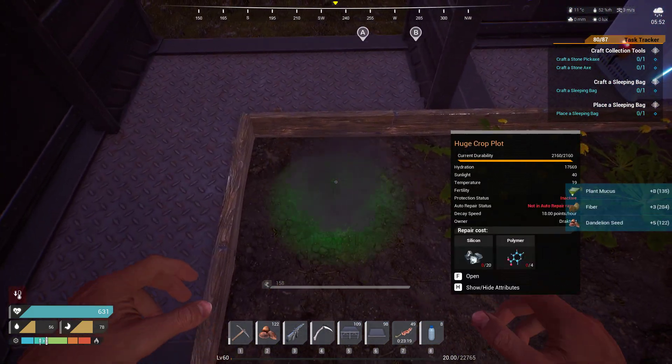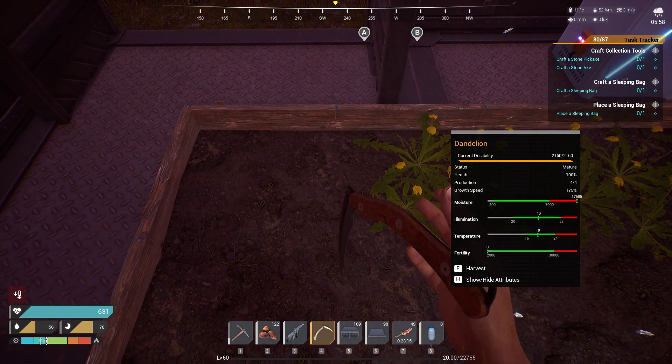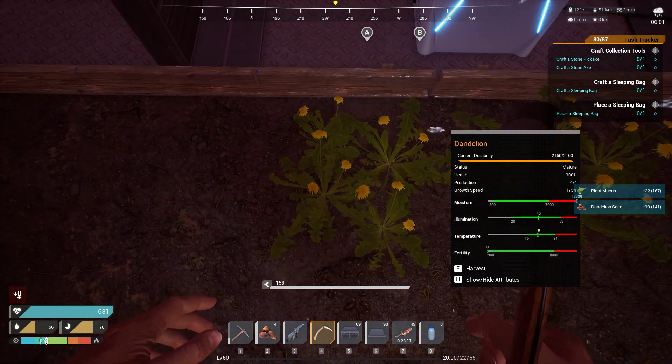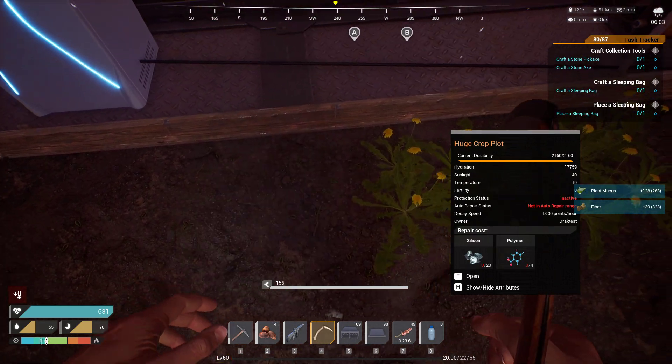It does work on the crop plot as well. If I go in here to my little garden and pick this one, I get eight mucus, three fiber, and five seeds. Then when I pull my sickle: 32 plant mucus and 19 seeds. So it's a big difference, and this can really help you out with your farming needs on the server.